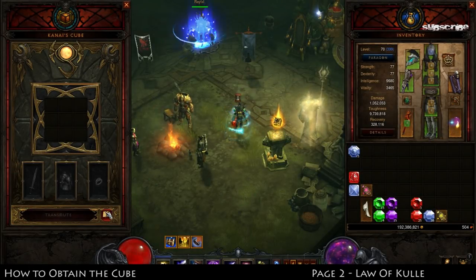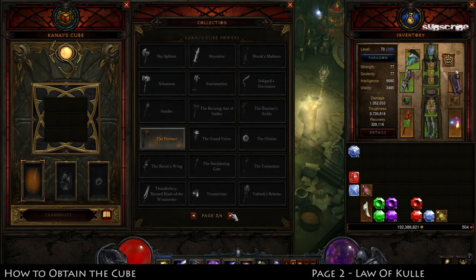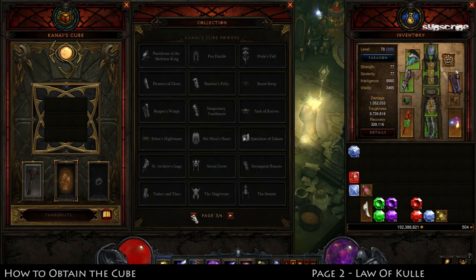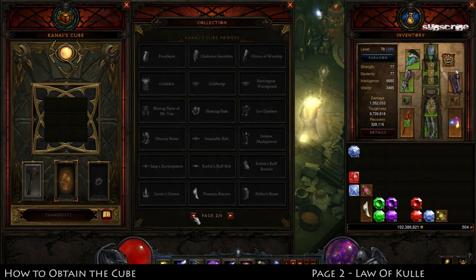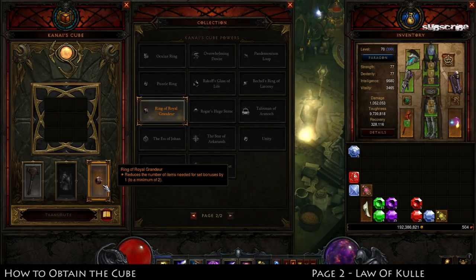One final thing to note: this cube works across your account. The Furnace power I just got on my Barbarian I can also use on my Wizard, and the ring can go on as well. It's just like any other artisan — it goes across your whole account, and the progress goes to your whole account.